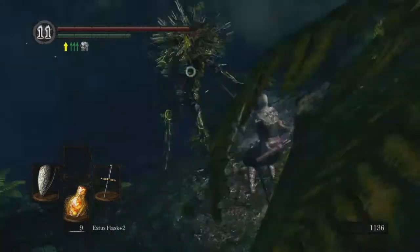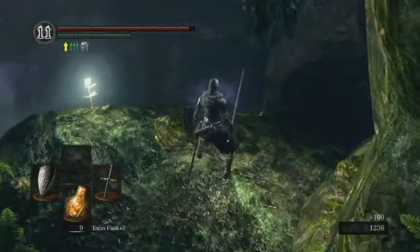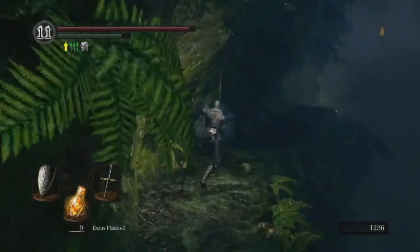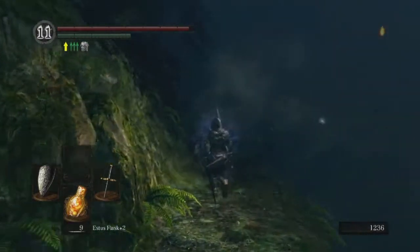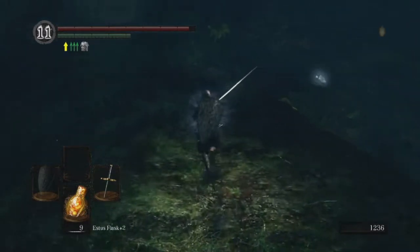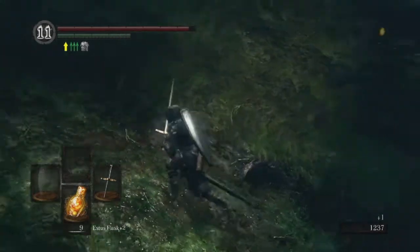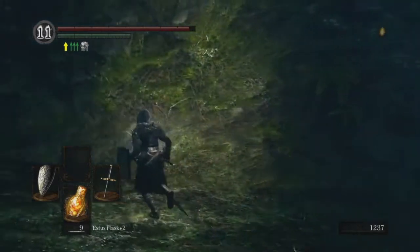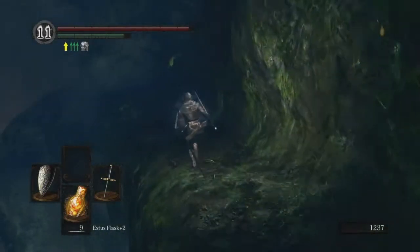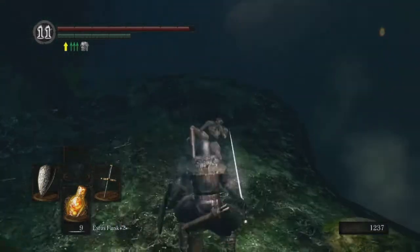Gotta fight this one too — be gone, foul creature. I don't think we really need as many arrows as I bought. Almost fell to my death — would have preferred not to. There's a little lizard boy — can we get him? Probably not going to be able to. Got him! Twinkling titanite — I think we can upgrade the grass crest shield with that. I've gone the wrong way yet again. It hasn't really been that long since I've played Dark Souls — like a month or so — and I'm playing like I've got layers and layers of rust.